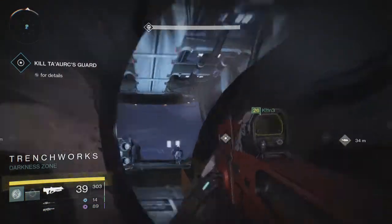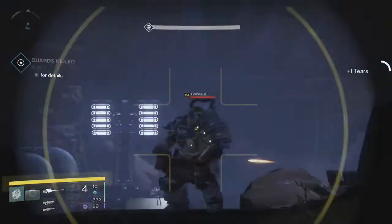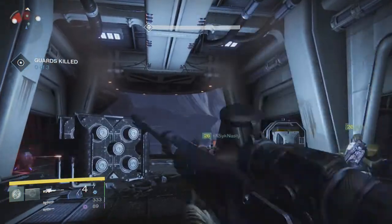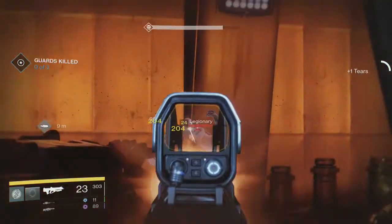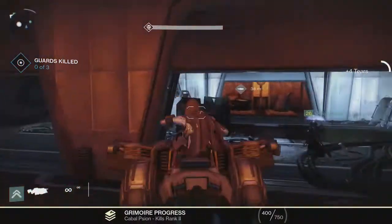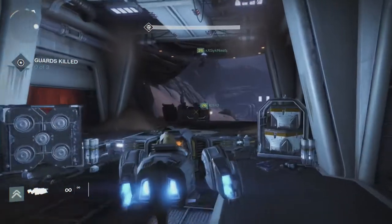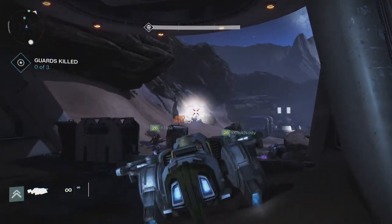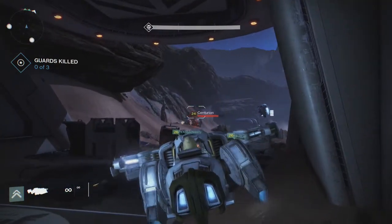Once you get through the room and clear out the enemies, work with your team - it's not that bad. You'll come up on an area with a few interceptors. I usually get in one contrary to what I said before, because it allows you to kill enemies a bit faster due to fire damage. But in this video I get out of mine and we just rinse through the enemies.